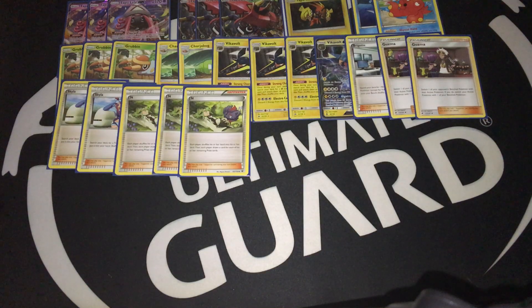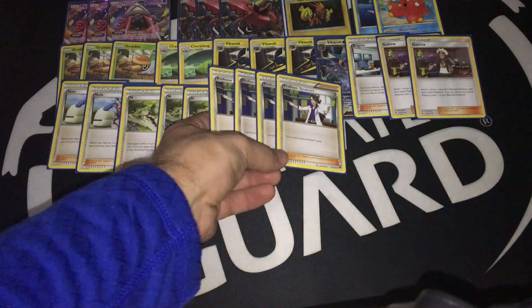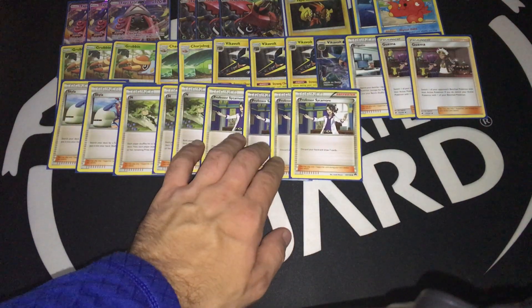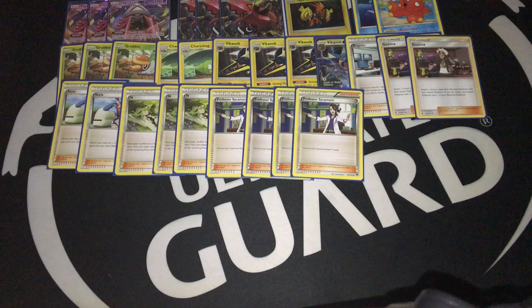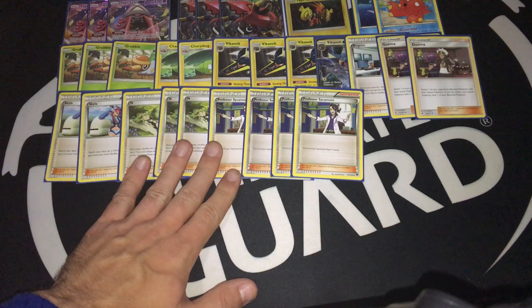Just because probably your opponent will not try to knock out your Octillery — they will definitely want to get rid of the Vikavolt. Then of course four copies of Sycamore. We really need that powerful discard-and-draw-seven effect. Definitely four Sycamores makes a lot of sense. And that's everything from the supporter line, as you can see right here.